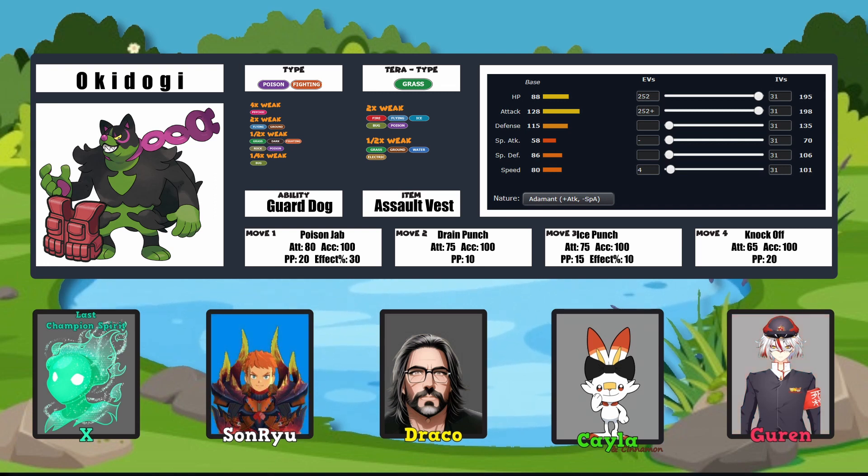So you say Assault Vest? You could also pair it with the Punching Glove, which will be beneficial for your punch boost. And with the Guard Dog ability, you'll be confident your attack won't drop. I've got to admit, Poison Jab was on my radar, but I also saw that it got Poison Fang, so that's what I swapped in. I like the Assault Vest because this way you can bolster your Special Defense in case someone gets in a quick hit against your weakness. The Guard Dog angle is really going to help with your build since you can't be Intimidated.